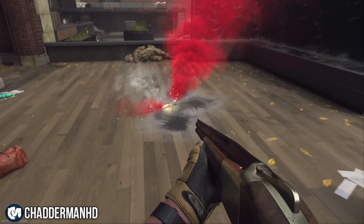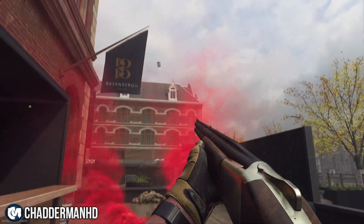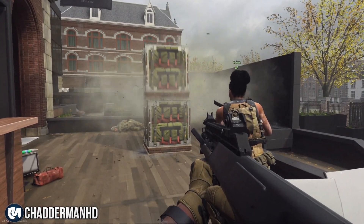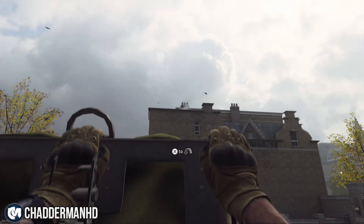Come to this location and place or throw both of your loadout drops in the exact same position as shown in this video. Once the first loadout drop hits the ground, the second one should balance on top of the other.